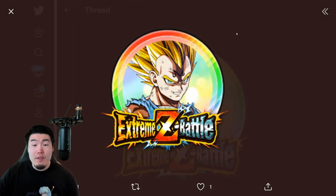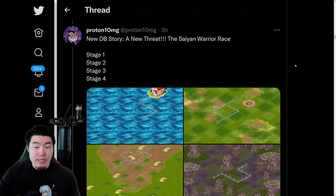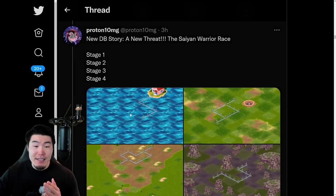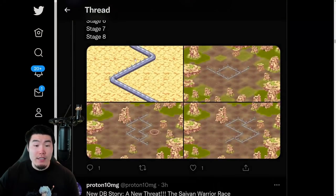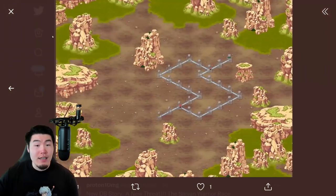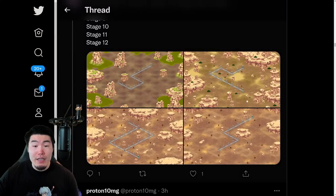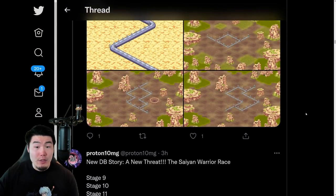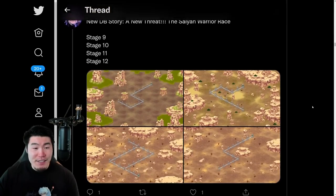We also have the Extreme Z Awakening Medal for Majin Vegeta. And here are the new stages for the new version of the Saiyan Saga Story event. These are stages one to four, stages five to seven, as well as stages nine to twelve. That's going to be a good amount of free Dragonstones for everybody — I believe it's two difficulties per stage, so at least 24 Dragonstones and maybe a few more from the missions as well.